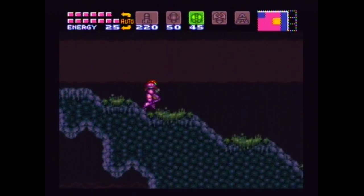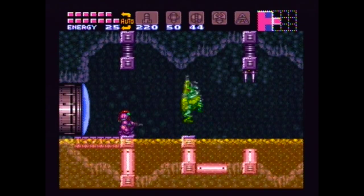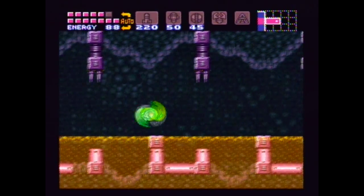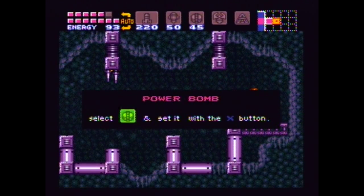Right about there. Get up here and just lay a powerbomb and get in here. Yeah, we're going to have these guys here — they're not a problem now. Spikes will still hurt us even though we have the awesome screw attack. But there's our final powerbomb upgrade.